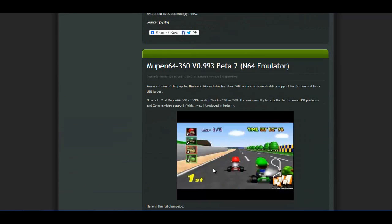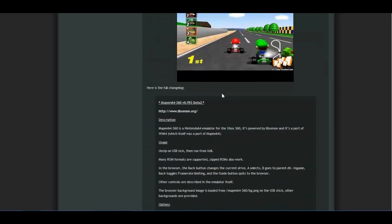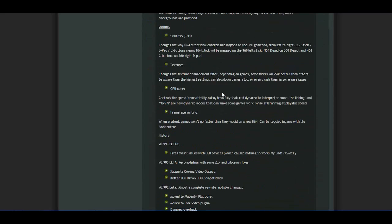Loopin64 — a new version of the N64 emulator has been released, adding support for Corona and fixing USB issues. I guess it won't do much for me since I don't even have a Corona, but that's cool if you do.